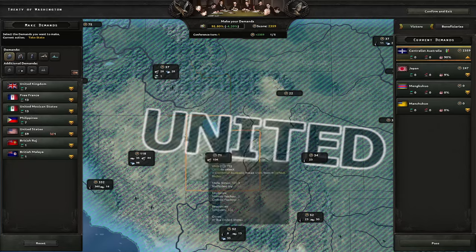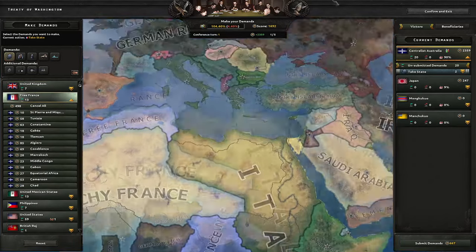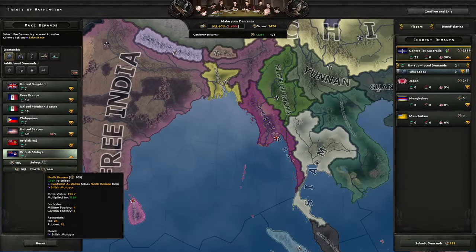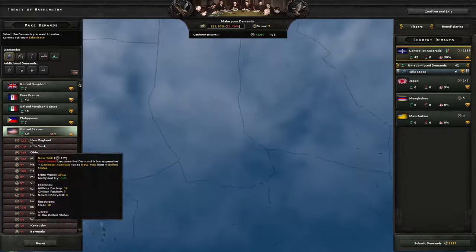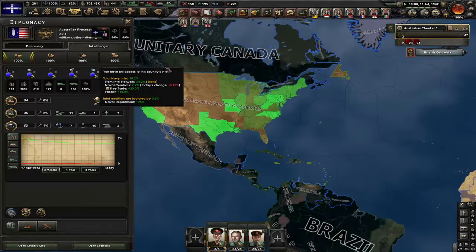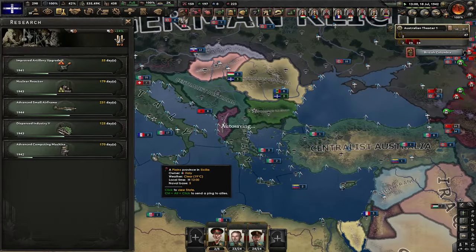Here's the peace deal — I annexed everyone except for the USA, which I puppeted. I stole tons of their factories through reparations and all the resources. All I'm going to do now is basically chill, do nothing, just research nuclear reactors. I need to send some land lease to Bulgaria — first I'm going to send them some convoys so they can actually receive land lease. Let's annex Canada because they're pointless.